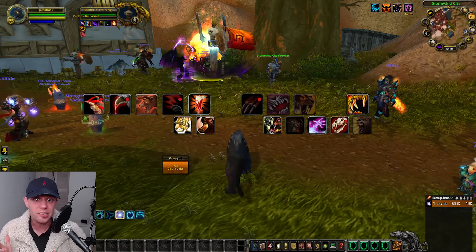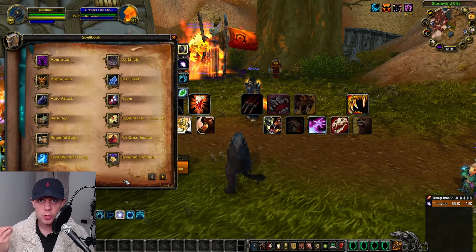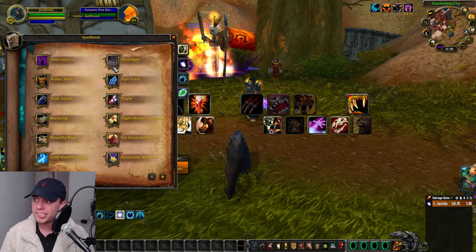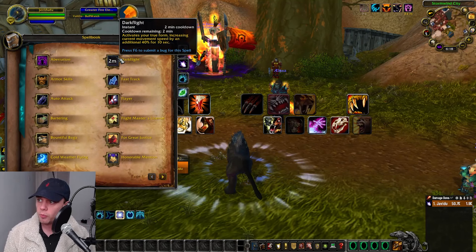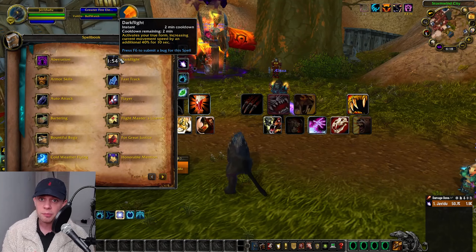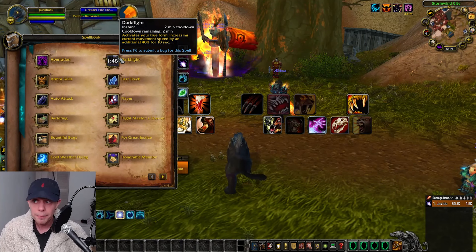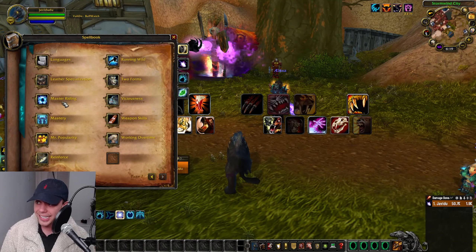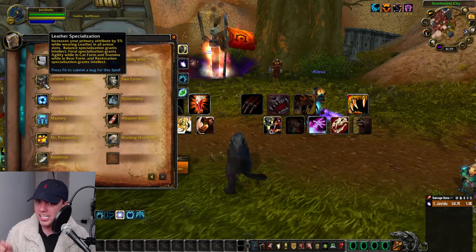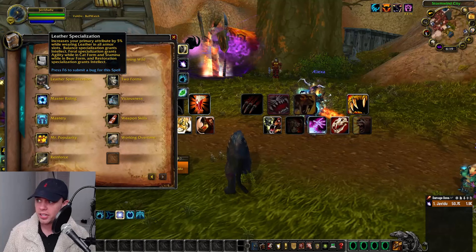Let's start off with what race we should be playing. If you are on the Alliance side, I would recommend the Worgen for two reasons. One is Dark Flight, which activates your true form, increasing movement speed by an additional 40% for 10 seconds, and you can use this when you're in cat form. This can be fantastic for getting from A to B, getting out of the fire, or any situation where you need a movement speed increase.